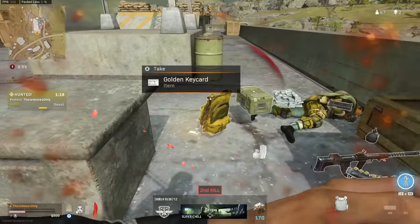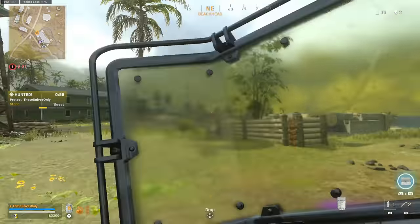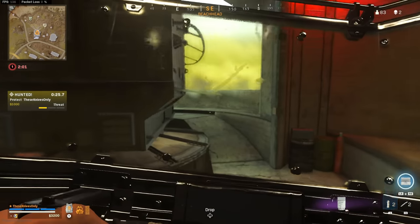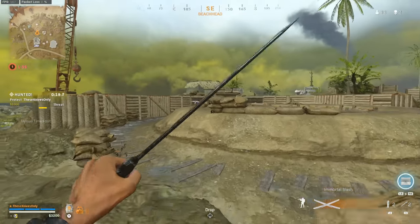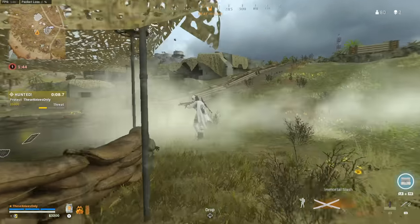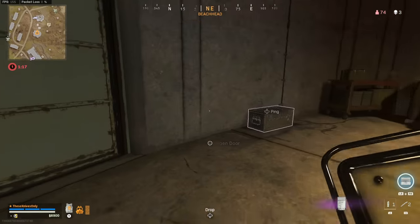Oh my god, that was close — wow, so much closer than I wanted it to be. I knew he was in here but I didn't know where; he was on the second level all along. Nice, durable gas mask. I think the other player landed back in and got his loadout over here. There he is — damn, this guy is just getting it. Yes, my buddy executed him again! Yes sir, we got him twice with the claymore execution.